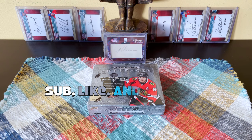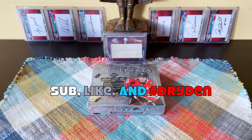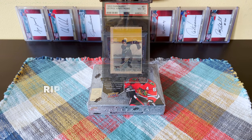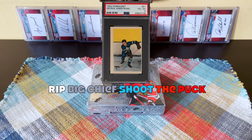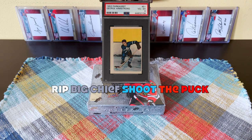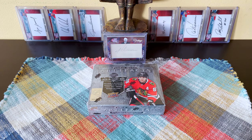Hey guys, it's Full Cards here, live and direct from Brooklyn, New York. In front of me today I have a box of 2020-21 Upper Deck Artifacts to hack, crack, and sack. Rest in peace George Armstrong — Irish Ojibway, four cups, 1949 to 1971, known as 'Chief' or 'Big Chief Shoot the Puck.' That's the actual headdress name. Anyways, it took me about a week to get this box because of snafus with FedEx.